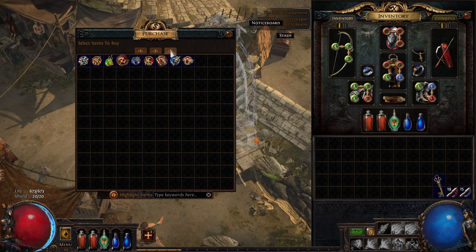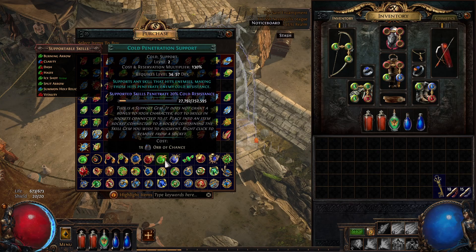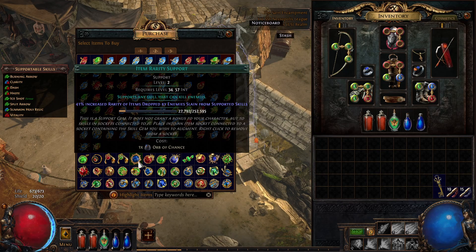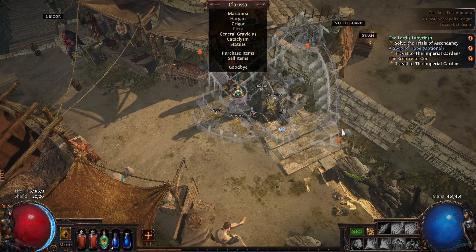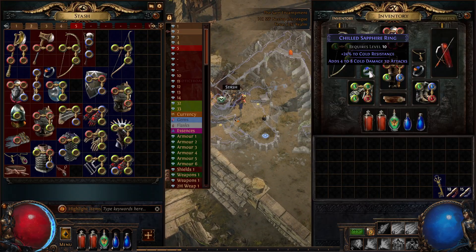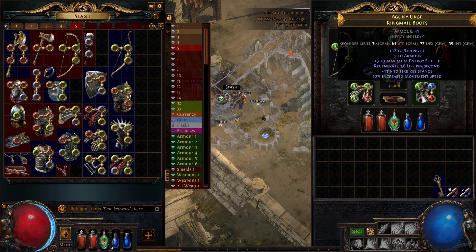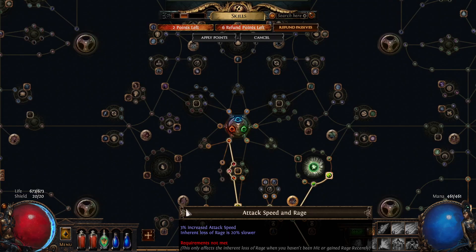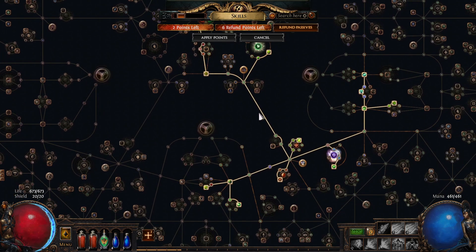We can also buy penetration support gems here, and more importantly, the item rarity support gem for magic finding. Our character has 57 intelligence, giving 41% increased magic find. Combined with the magic find on our gear, we could get up to around 100% magic find pretty soon. We lost our skill points but leveled up a couple times.